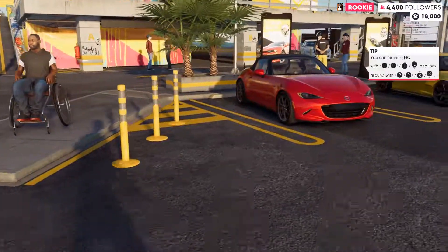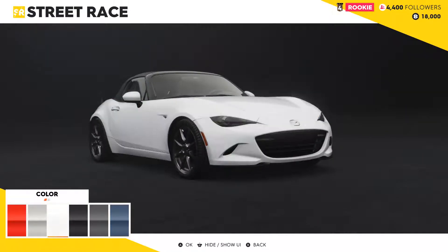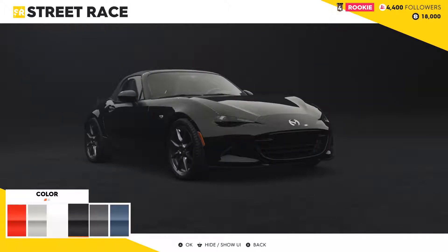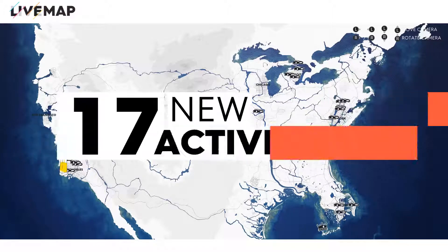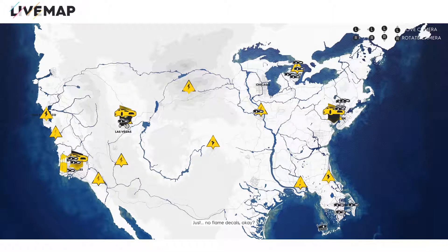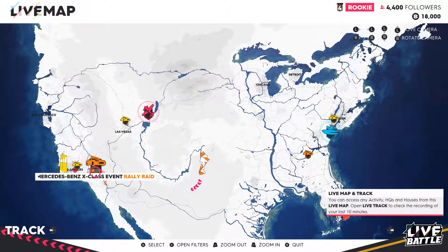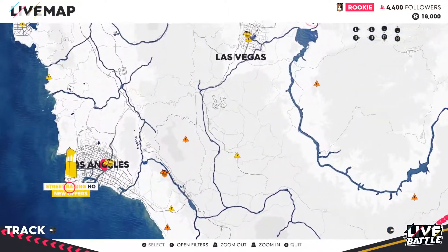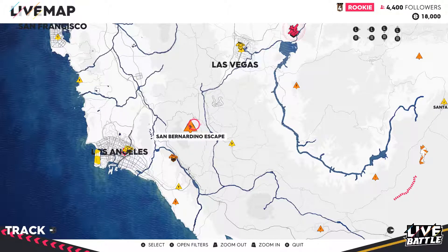A new vehicle unlocks — looks like a Mazda MX-5. I pick a white color and choose some wheel rims. I've now unlocked new races. There's also a customization option back at the base. I spot a Mercedes rally raid event and some sort of sand escape event — let's see what that's all about.